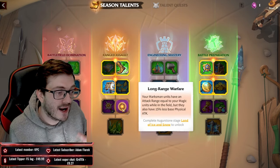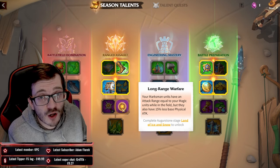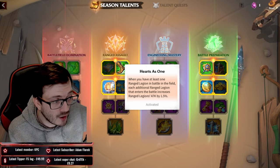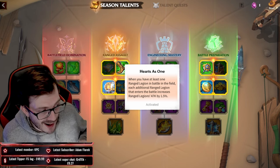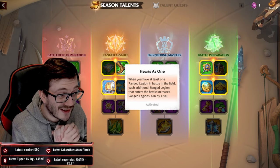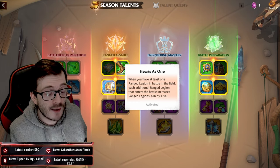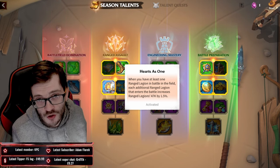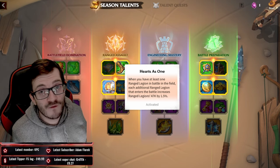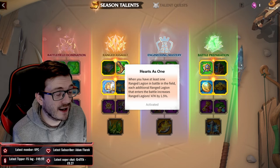I've already got it unlocked and I have footage of before and after activating it. What we're discussing is how this talent actually works, because currently it's bugged in the reports — you can't physically see the 1.5% increase. I believe each ranged unit you field gives 1.5% damage to those units, so four ranged units out means all four have 1.5% additional damage — not a stacking 4.5% or 6% for the whole group.